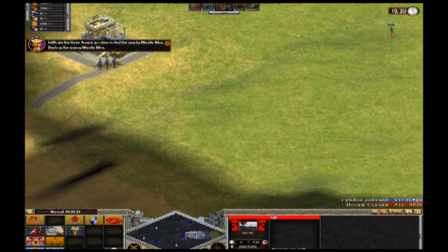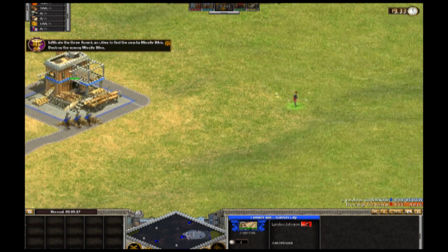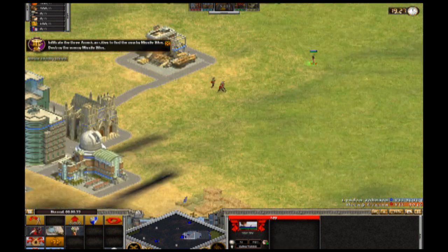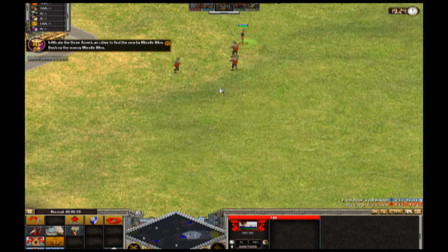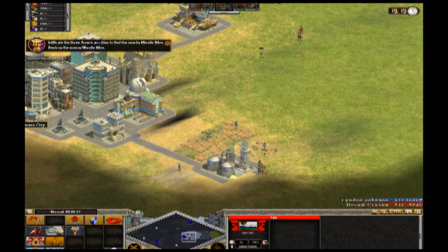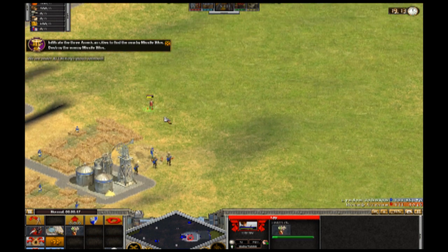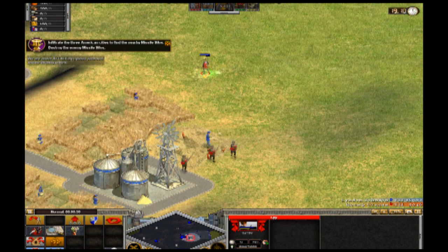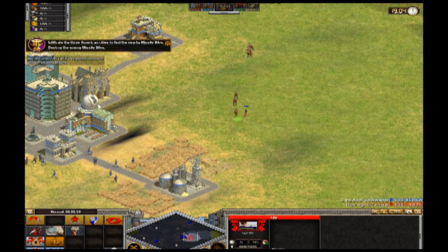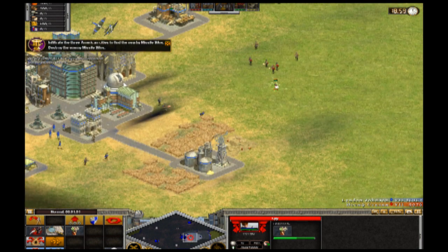We're heading out to destroy the American military infrastructure. There are some marines over here — marines are a really good infantry unit. They have a unique ability where if you have them sit in one space for a very long time, they entrench themselves, which gives them a huge defensive bonus. Unfortunately I'm being shot at by these marines, but they did nowhere near enough damage to kill me, and as you can see I'm slowly gaining marines onto my side.